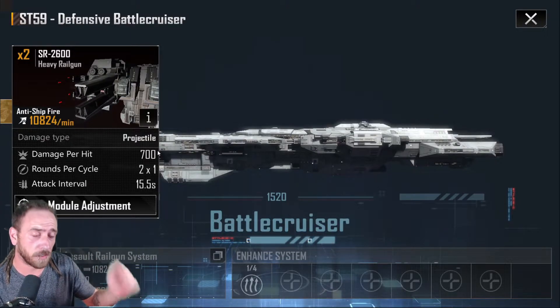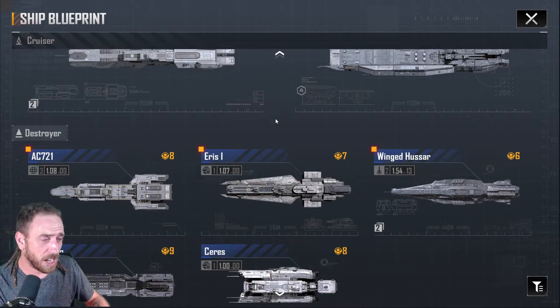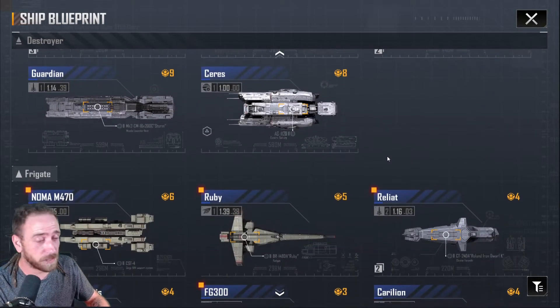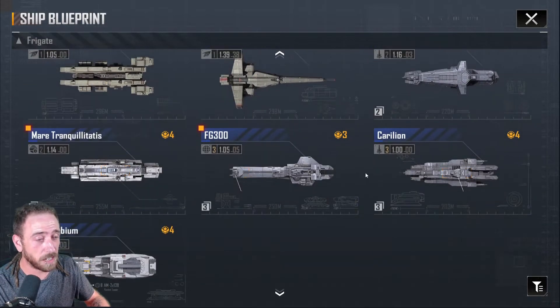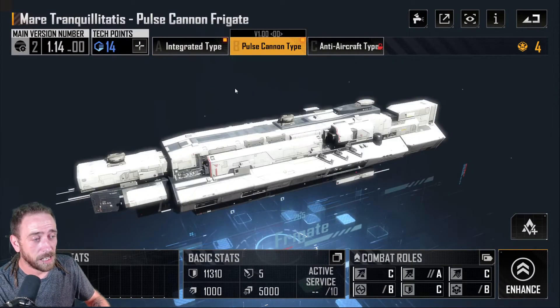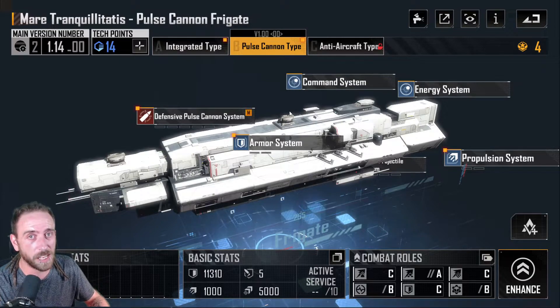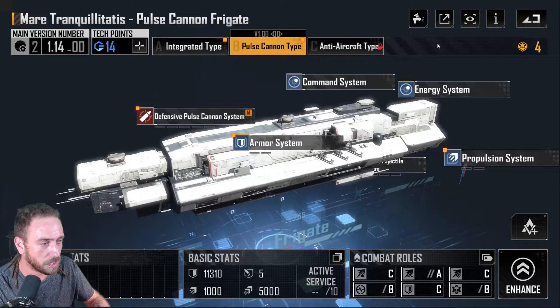I've had really bad luck getting any of the energy weapon ships — I have a few energy weapon variants but they're AA stuff, like the Mere Tranquilatus Pulse Cannon AA, which is one of the only ships that actually does damage to corvettes and fighters. It does a lot of damage to corvettes and fighters. If you unlock this and you're fighting a union that has a lot of carriers, I'd recommend it.